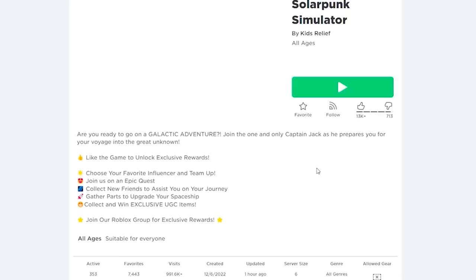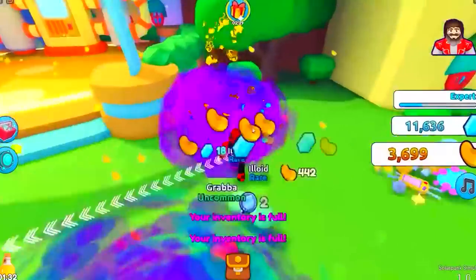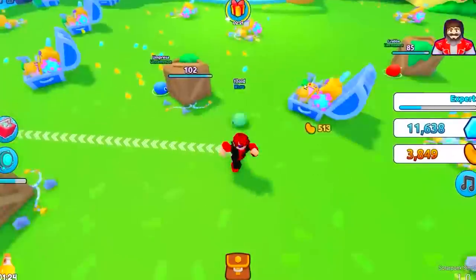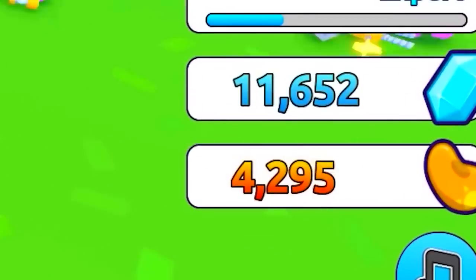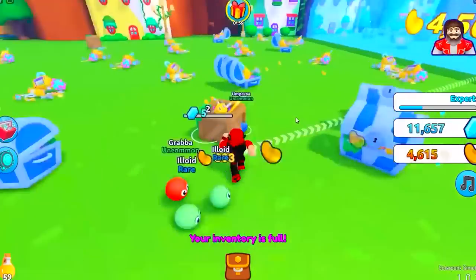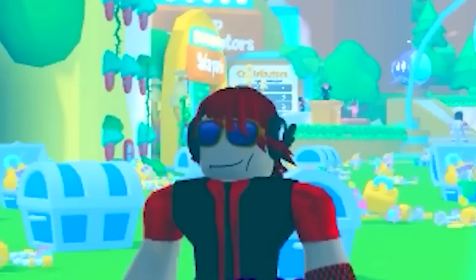Next, join this game to get this free item. We have to go through this gate first. We can use our pets to open the boxes around the map, then collect enough money to go through the gate. Next, fix up this portal and now we can teleport throughout the map.